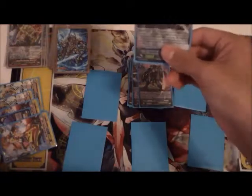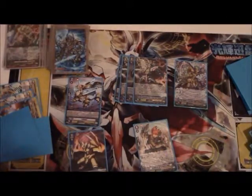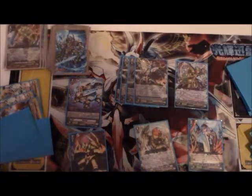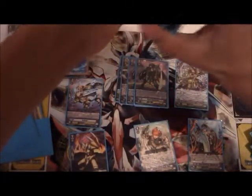First, we're going to ride Salvation Line, Grand Ezel Scissors, and we're going to use this limit break. We're going to counter blast two, unlock everything, and he gains 10k and a crit. What we're going to do is we're going to get rid of Silverfang Witch and we're going to call Wonder Ezel. Wonder Ezel's skill will go off — he was placed in the rearguard circle, and since you have a grade three vanguard with Ezel's card name and it's standing two, you can search your deck. You search your deck for a Wonder Ezel and superior ride it at stand.